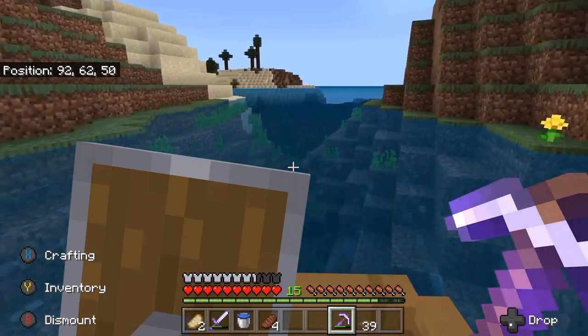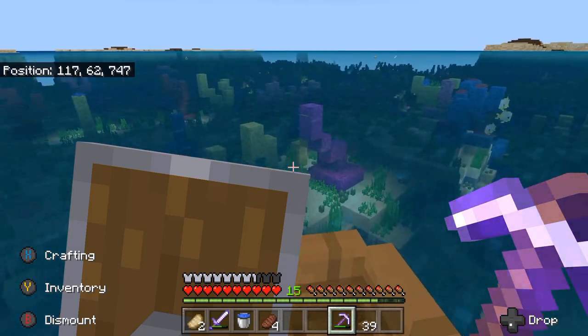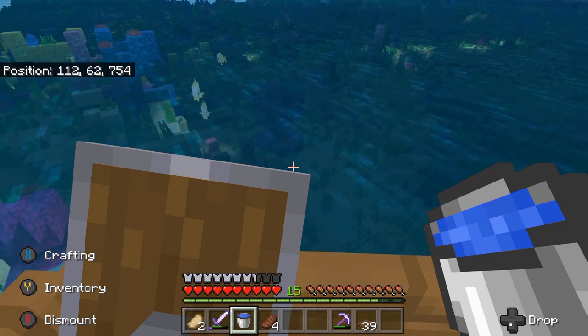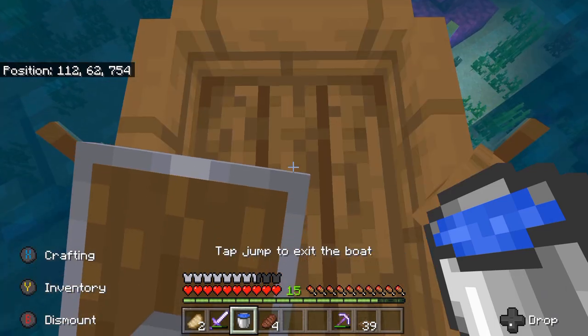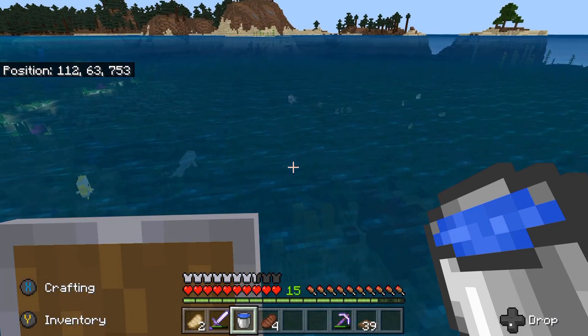Oh, poor dolphin. He just died in the hole. Poor little fella. In order to build this aquarium, we've come out to the warm ocean biome, which has a lot of this lovely coral, lots of lovely pretty fish, and of course the sea pickles, which kind of make it stand out, which we will also grab some of those later.